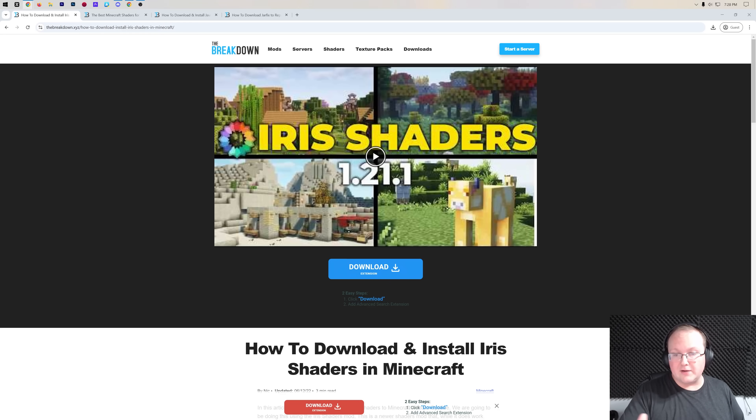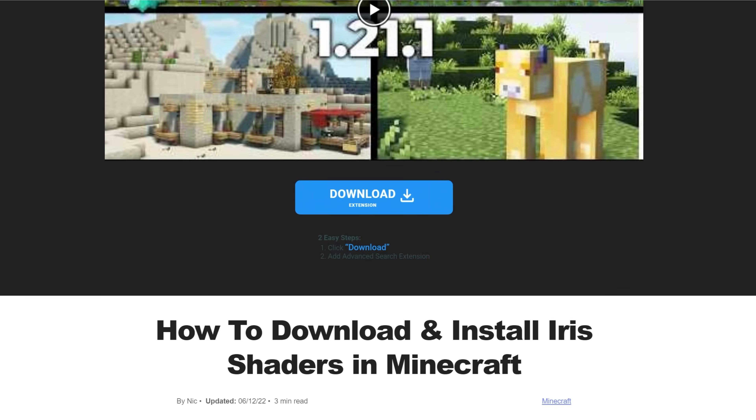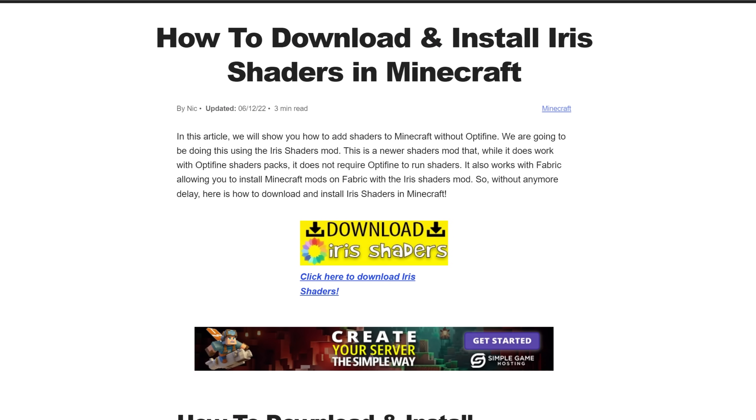To get started, go to the second link in the description below. That link takes you to our in-depth text guide on getting Iris Shaders, which is the shaders mod we're going to be installing here. As I'm recording this video, Optifine shaders isn't out yet, but if you do want Optifine shaders, we'll do a video on it as soon as it comes out, so be sure to subscribe.